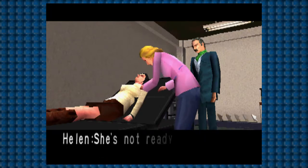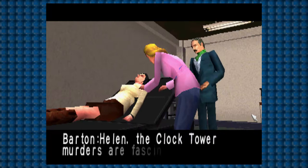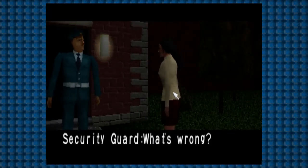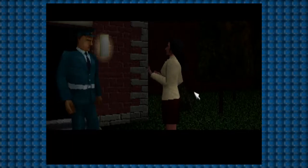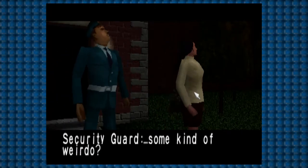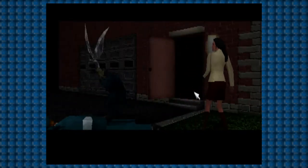A year after the events at the Barrows Mansion, Jennifer is being treated by Professor Barton for her trauma related to Scissorman. A new string of brutal murders occurs and the victims all appear to have been killed by a giant pair of scissors. After a few altercations with the seemingly immortal Scissorman, Jennifer and Helen set out to Barrows Castle to try and find a way to stop him once and for all.